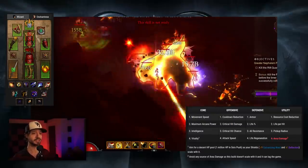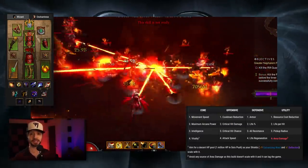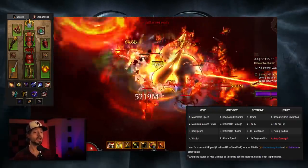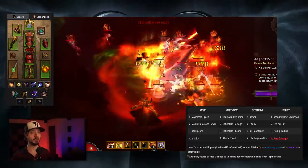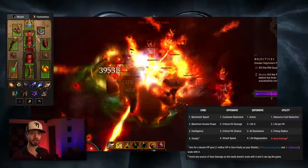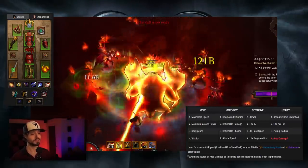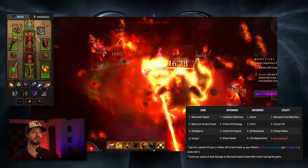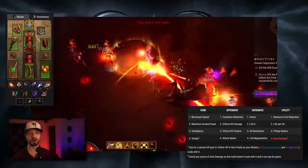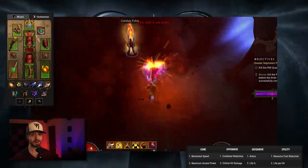For Paragon Point priority: get Move Speed up to 25%, max out Arcane Power, then dump into Intelligence — though you could pump into Vitality until you get about 1 million health. For Offense: Cooldown Reduction first, then Crit Chance and Crit Damage maintaining a 1-to-10 ratio between the two until maxed, then Attack Speed. For Defense: Armor, Life, All Resist, Life Regen. For Utility: Resource Cost Reduction, Life Per Hit, Pickup Radius. Don't put into Area Damage — it will only add lag to your game for no benefit.